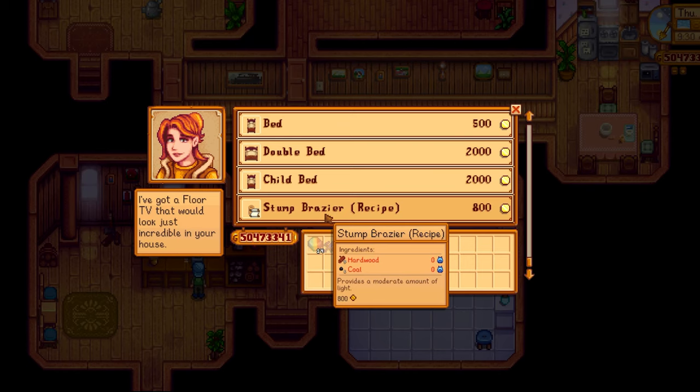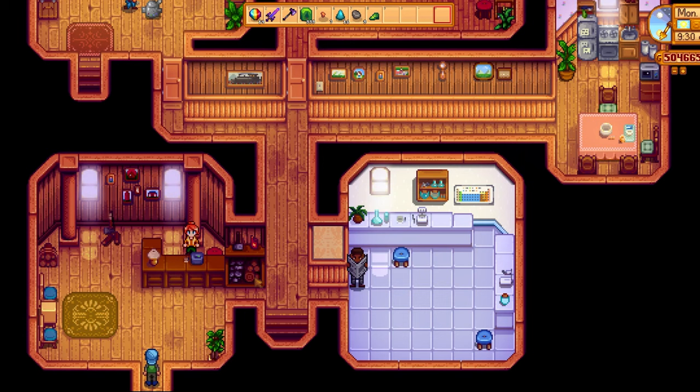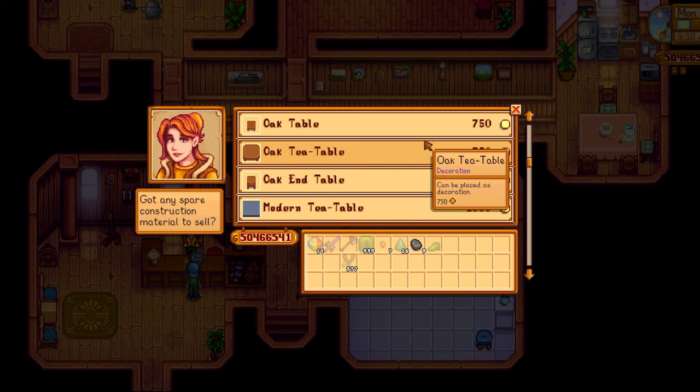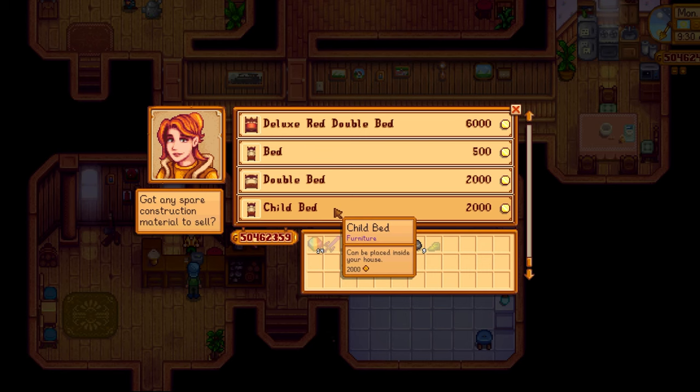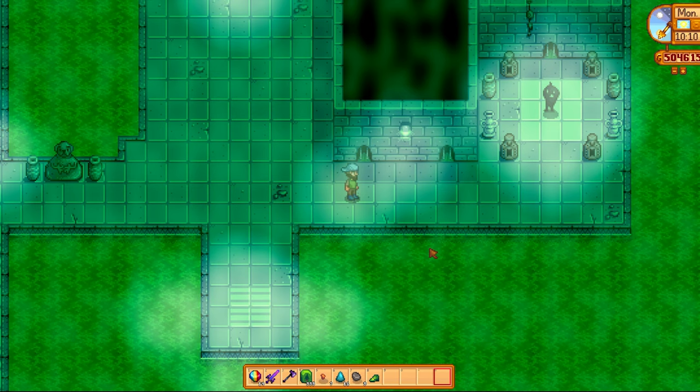First off, we have Robin. Robin will sell you multiple tiers of braziers. A lot of people get stumped here because they might buy one brazier and assume that's all she has. But Robin will actually unlock a new brazier recipe every time you purchase one from her. You basically have to purchase one recipe, leave her inventory, go back in, and purchase the next one. Rinse and repeat until you get the last one, which is the marble brazier.